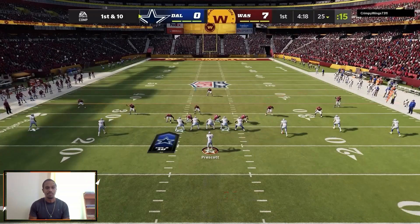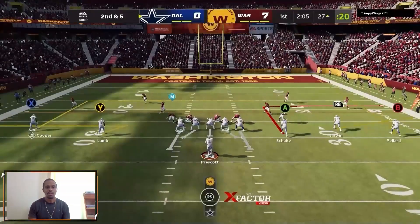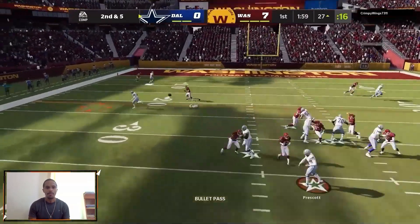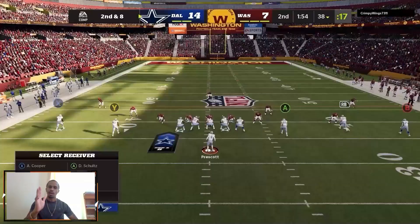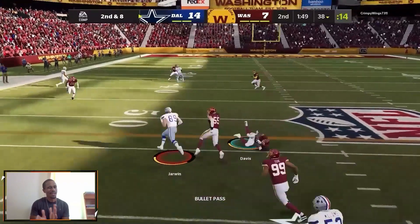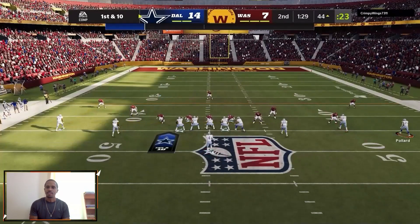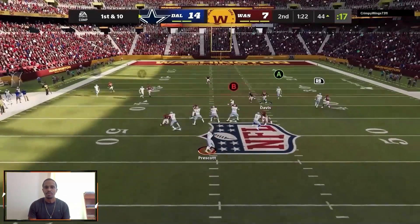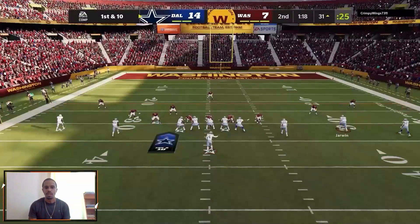We see the single high safety again, we're going to hit that corner. We'll also throw the deep out against the single high safety. Here his user is in that area, so I'd rather get it to Lamb and do a little shake than try to throw it to Coop — I'd rather throw it to the guy whose user isn't even between us. Right there I didn't like how the corner looked, probably could have low-moded and hit it, but we're better off taking the pass we know is there and keeping it moving. We don't want to turn the ball over. See where his user is — nobody was going to catch Pollard there, so we throw that out quick and easy.